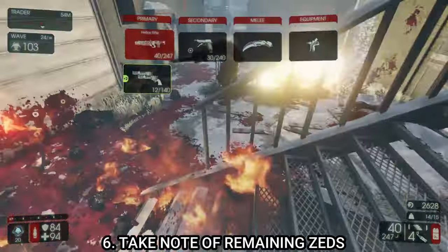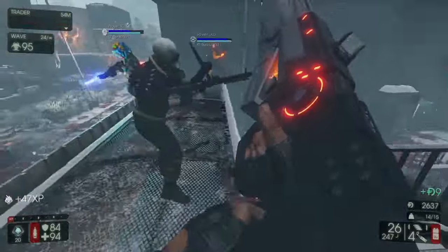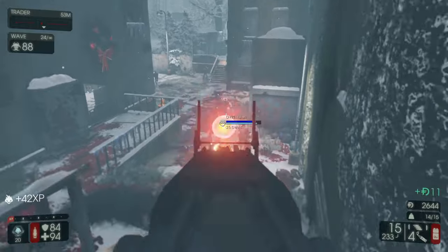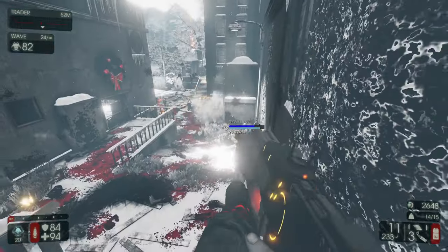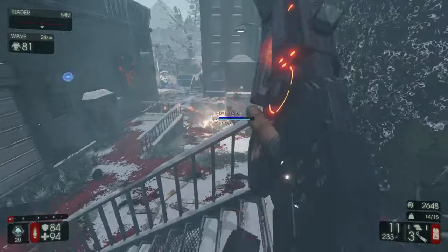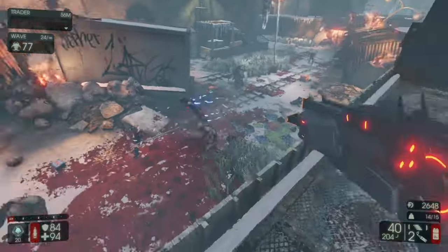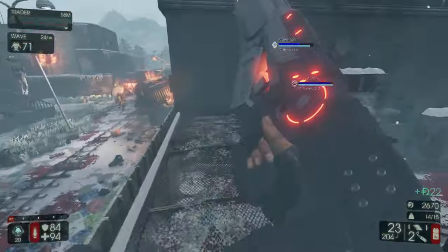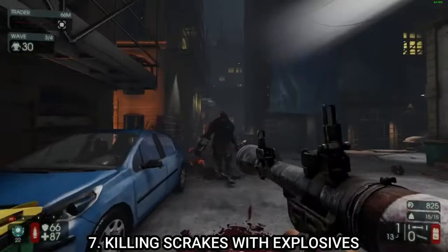Tip number six: make a mental note of how many flesh pounds and zeds are left so you can manage your ammo accordingly. For example, if you use all your RPG ammo on smaller zeds and then encounter a large flesh pound, you're going to be in trouble. If you save your ammo, you can at least deal with the flesh pound when it appears.